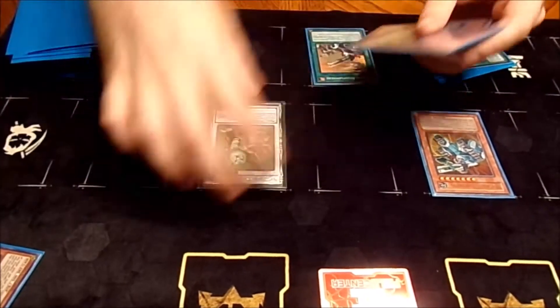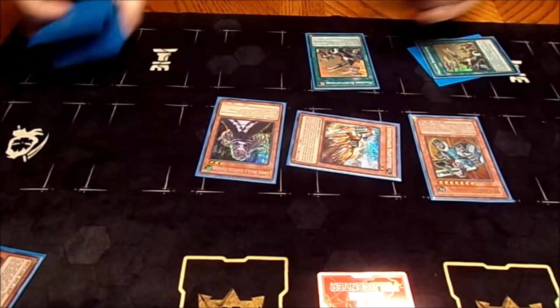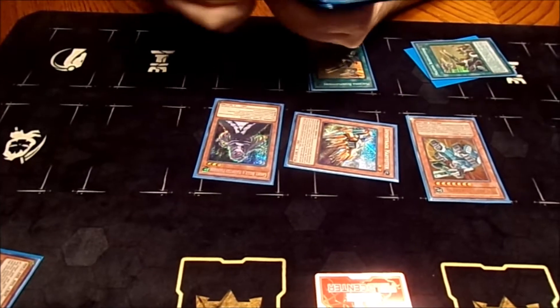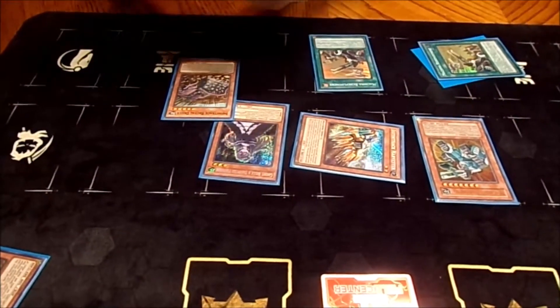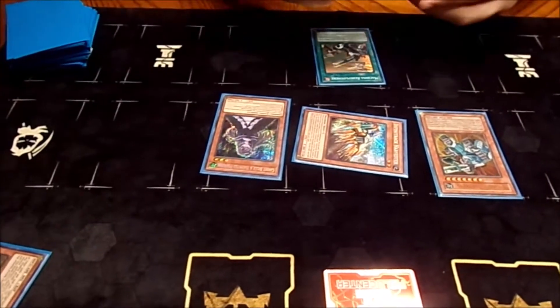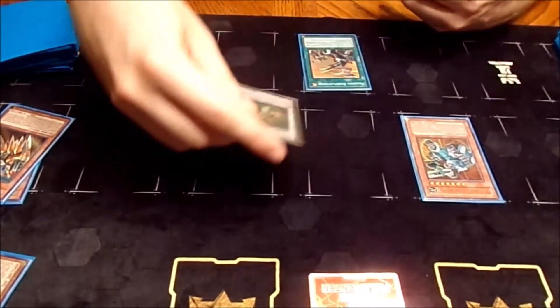Before we do that — Harvester on summon, we need to search for a Brutal Dozer. Because that's the rest of the combo. So now we sync for Nat Beast.